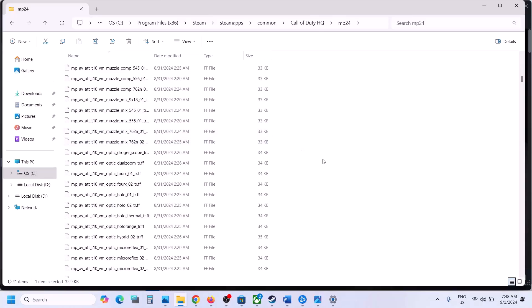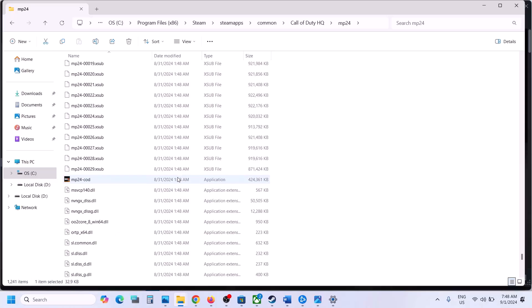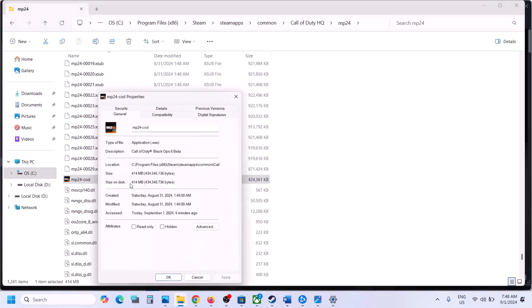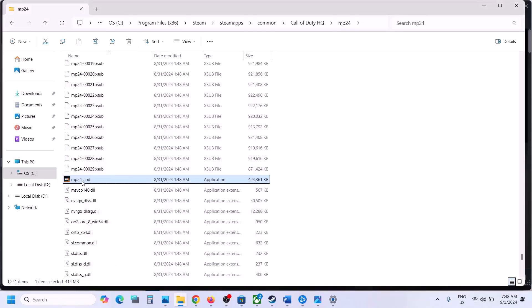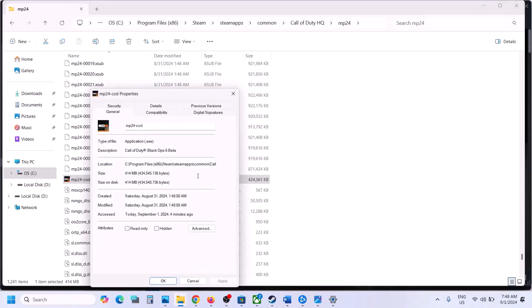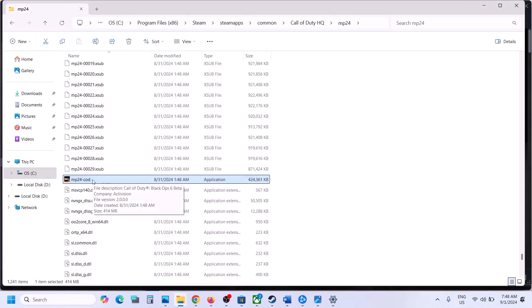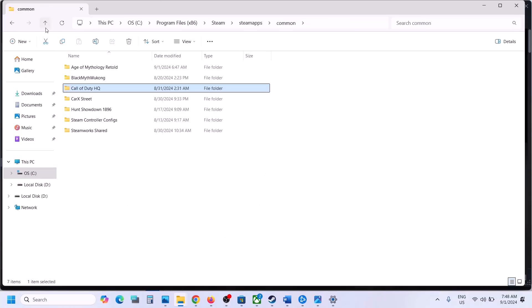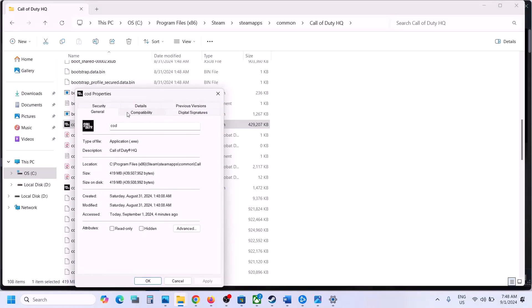If that doesn't work, open the MP24 folder, find the exe file, right-click it, select Properties, go to the Compatibility tab, check Run this program as an administrator, hit Apply, click OK, and double-click to launch the game. If still not working, try putting a check on Disable Full Screen Optimization as well. If none of these work, uncheck all those boxes, hit Apply and OK, and then proceed to the next step.